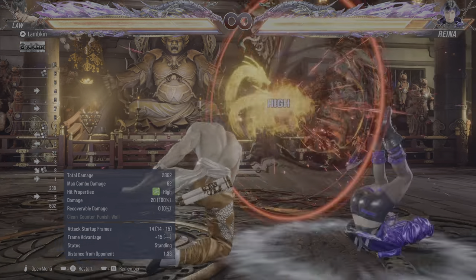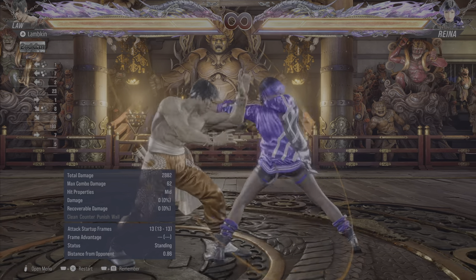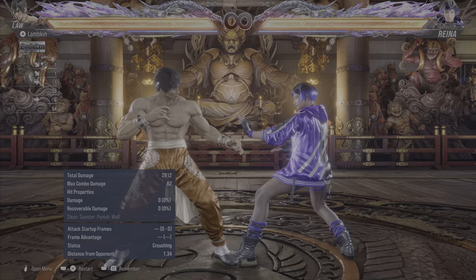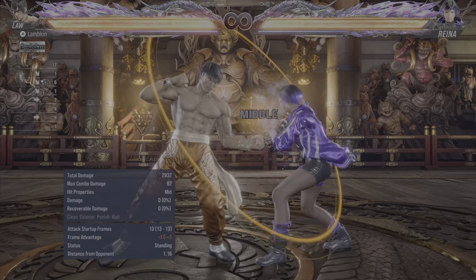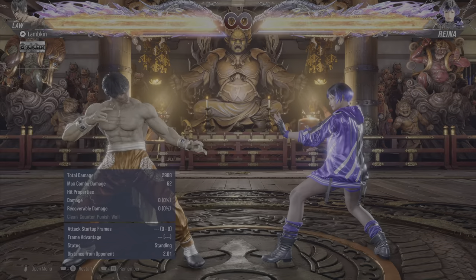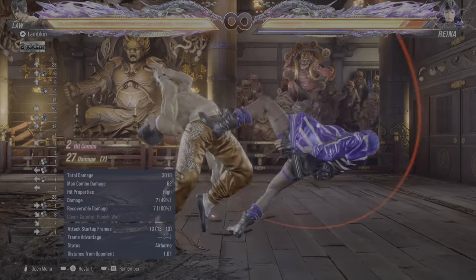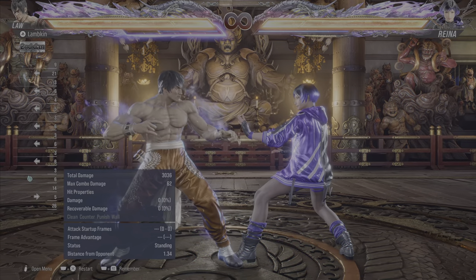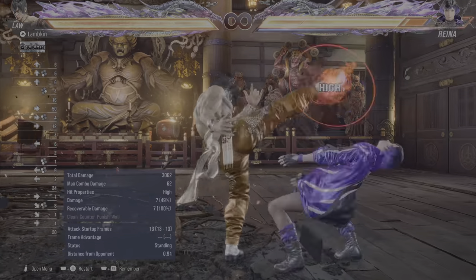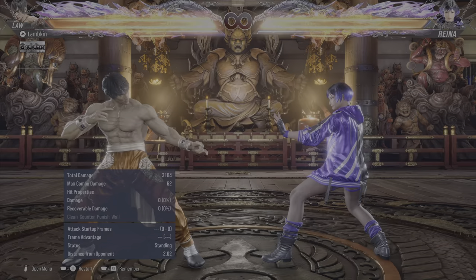But you do get some really cool options here. You get a guaranteed DSS 1, though there's no real reason to do that — same with DSS forward 2. What you want to go for is either DSS neutral 2, which allows you to run up and nunchuck them, or DSS forward 1. This is where the manual parry really shines, because if you're in Heat already, you might have figured out that this is actually a launcher. Really, really strong parry.